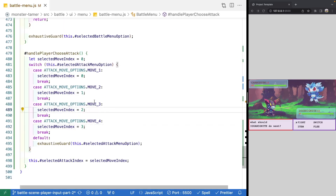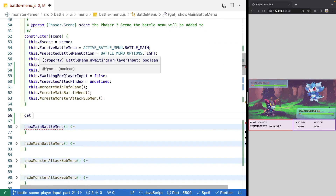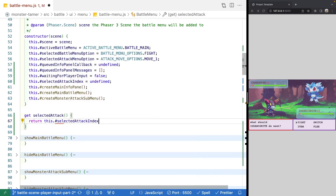We keep our indexes generic because we just need to know which move option was selected — not the text itself. Once we have the index in our battle scene, we can match it to the particular attack to know which animation to use, how much damage to apply, et cetera. To expose this, we come to the top of the class right beneath our constructor and add a getter method: get selectedAttack, returning this.selectedAttackIndex.